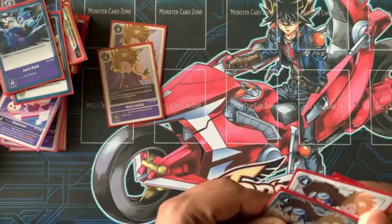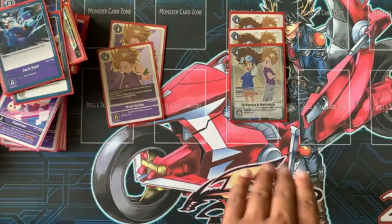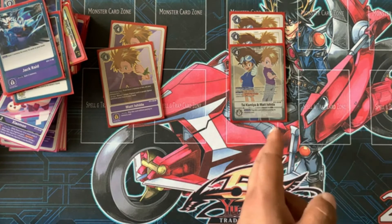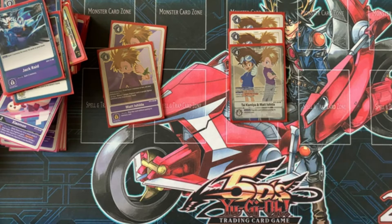And to finish it off: three Time Burst — start your turn, if your opponent has a level six or higher Digimon in play, gain two memory. Then on your turn, all your Digimon with Omnimon in their names gain Security Attack plus one.